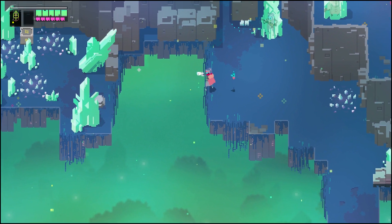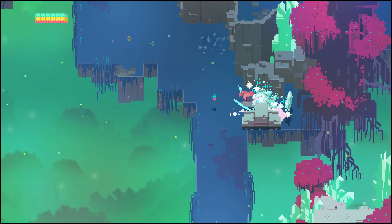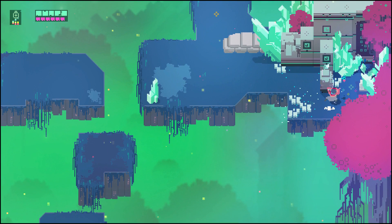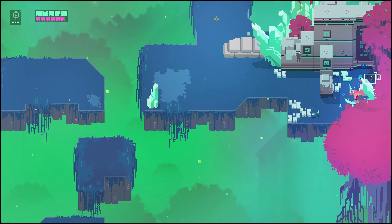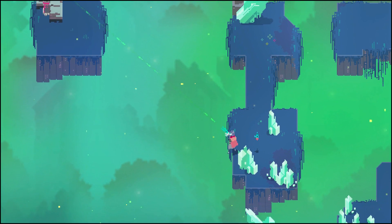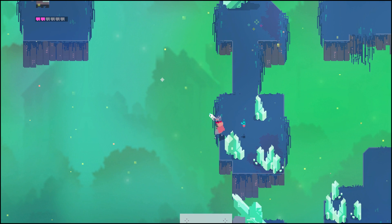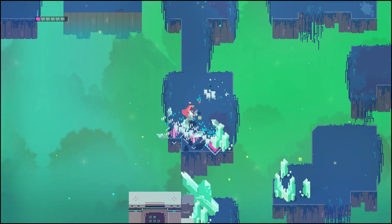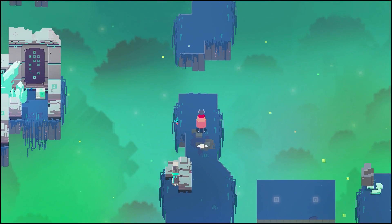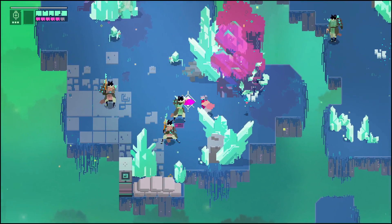This next one is kind of tricky — a lot of people have asked how do I get over there, like do I need an extended dash. But I'm going to show you. There's a health kit. This is where the rifle helps, but you don't need it, because you need to hit that thing. If you run out of ammo you can actually break the crystals to get more ammo back. Just aim up left — it can help to use the background, but I usually just sort of shoot a whole lot until I hit it.